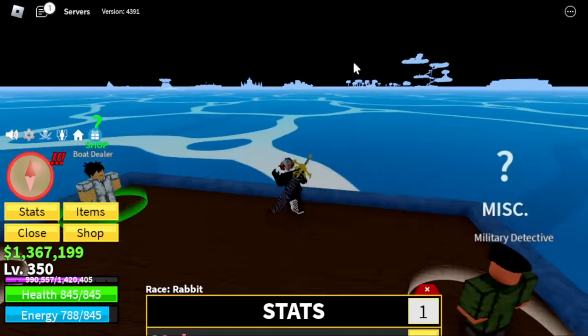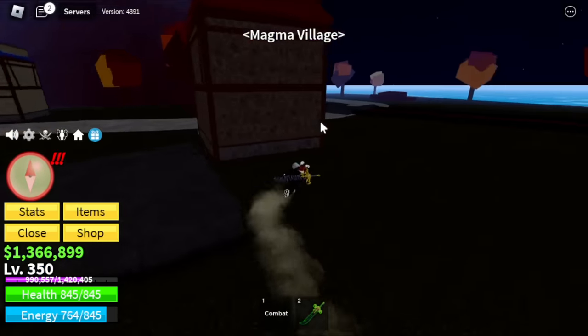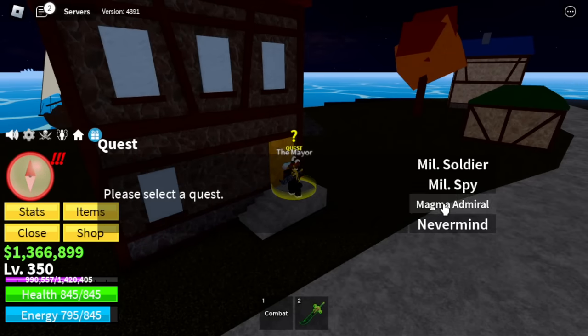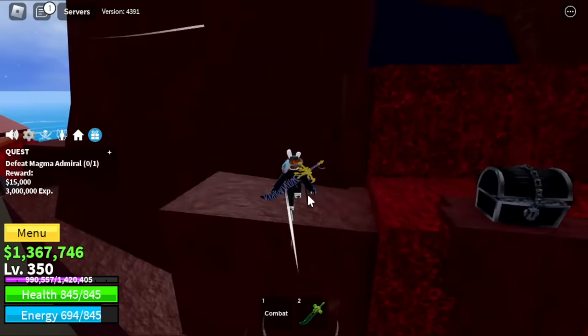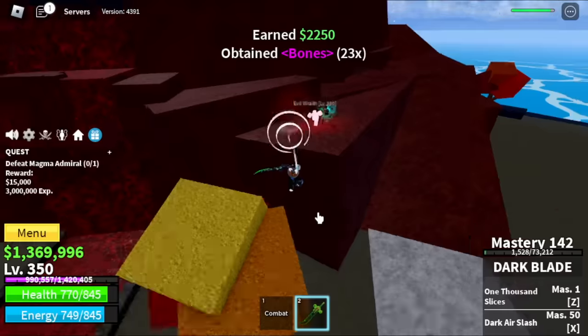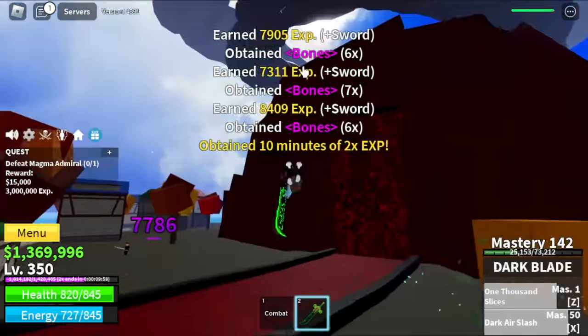Melee defense 150, all stats will go to the sword. We're here at the magma village now. Target is only the magma admiral. The enemies here are so far apart — I rarely grind here even with fruits. Also they have haki here now. Another cursed chest — two times experience.